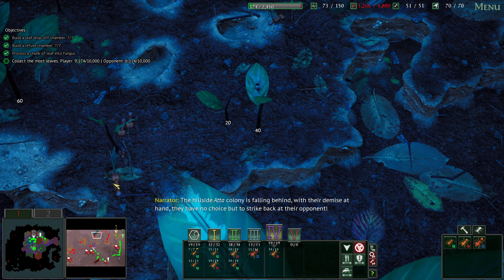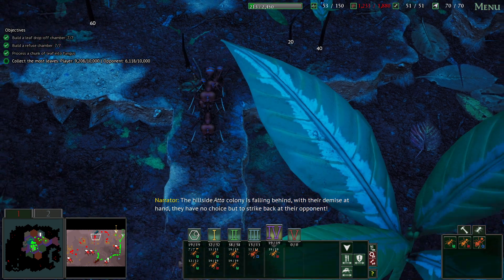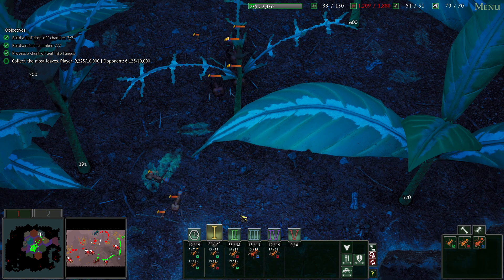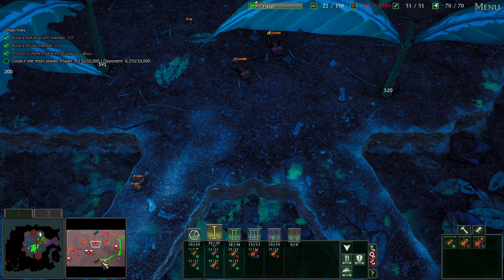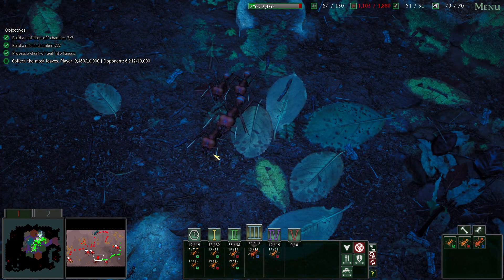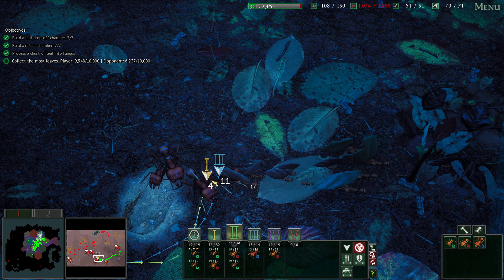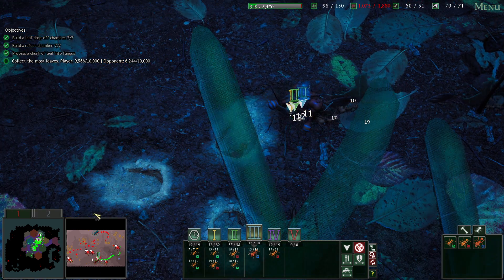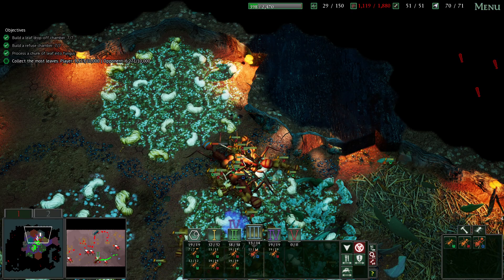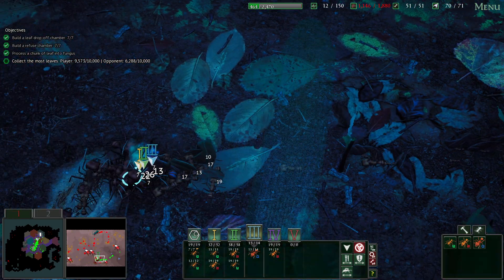The little side Atta colony is falling behind - with their demise at hand, they have no choice but to strike back at their opponent. We've got a whole bunch of ants - soldiers, Tier 2 and 3 - making their way to the colony. We're recalling all our ants to quickly deal with them. Here come the Atta cephalotus - this is interference competition, when they are trying to ruin our chances at actually establishing a foothold here. They are trying to interfere with us - and they did not succeed.